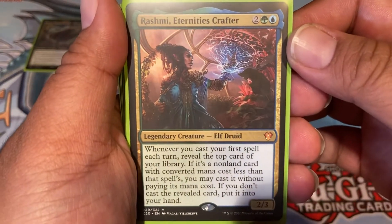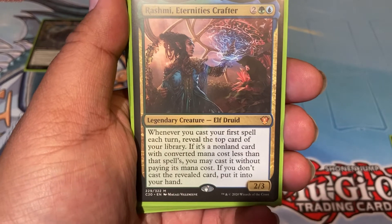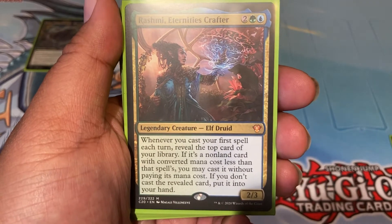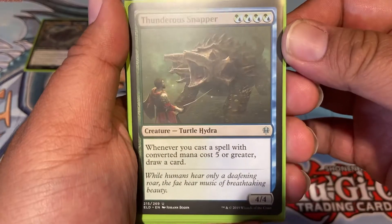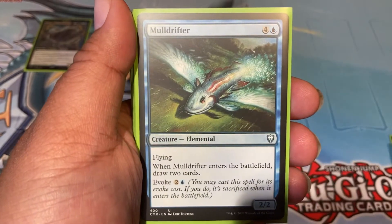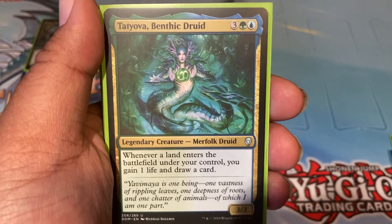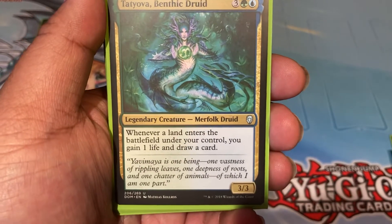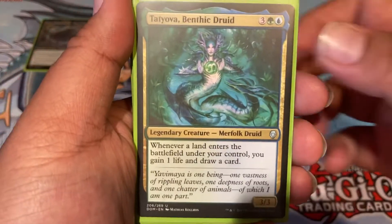Rashmi, Eternities Crafter — I wasn't going to put this in the deck, but I was drawing so many land cards and cards that just help me draw, so I needed a creature on board that could consistently help me draw through a creature. Thundersnapper, which is just the Turtle, could honestly be an easy cut since I don't run too many big creatures. Mole Drifter. Tatyova, Benthic Druid — I'm not playing the Aesi; I took the Aesi deck apart to trade it in to pay for some other cards.